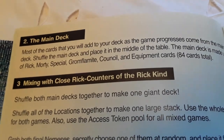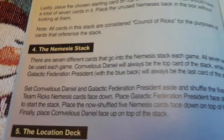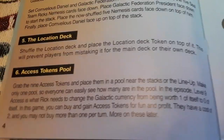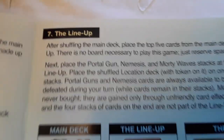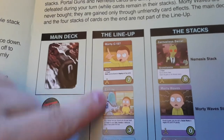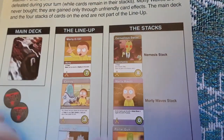The main deck setup, mixing with Close Rick Counters of the Rick Kind: you've got the Nemesis deck, the location deck, the excess tokens pool, the lineup — your main deck, the lineup of your people, and your stacks.